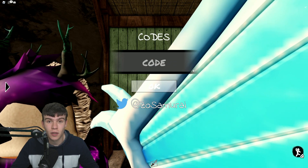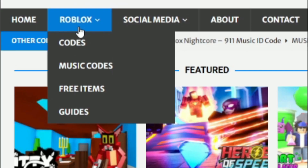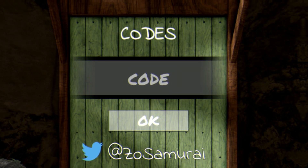Are you guys fed up of watching YouTube videos for Roblox codes? I've got a solution for that — it's rblxcodes.com. On that website you can find game codes, music codes, and guides. There is tons of stuff in there to check out. We provide codes for over 1000 Roblox games, so if you need a code for a game, it will be there.